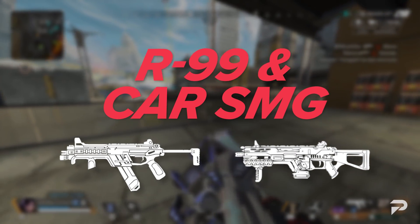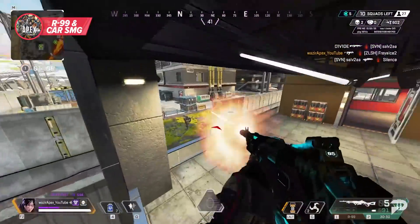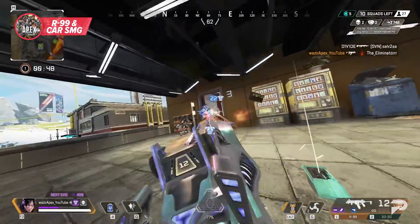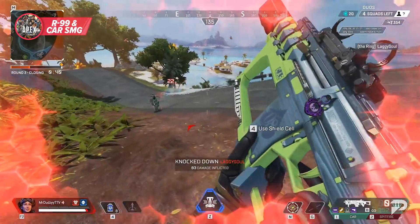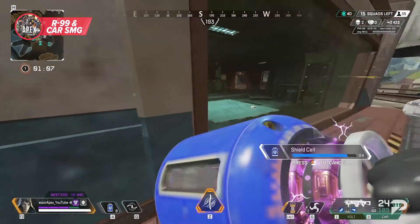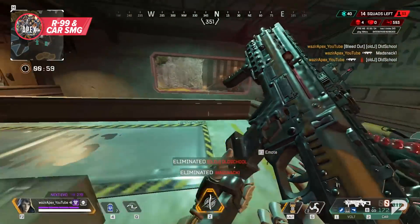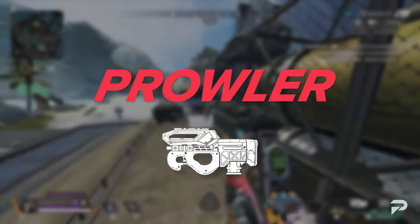Two other weapons that are really strong with a good mag are the R99 and the CAR SMG. With how fast their fire rates are, they can feel pretty underwhelming without a decent mag, and even then the recoil can be pretty tough to get used to. If you can learn to control these two weapons' recoil without needing a stabilizer, you're going to be a menace at close range with these weapons outputting some of the highest damage in the game. Make sure to prioritize that barrel stabilizer and mag because even if you're incredible with the recoil, not having one really does limit the range these guys can be effective at.